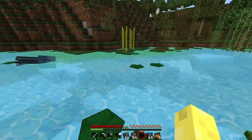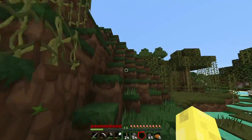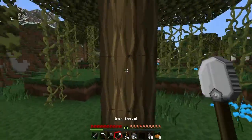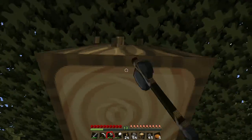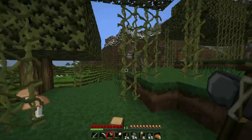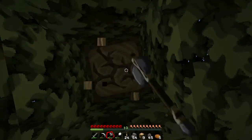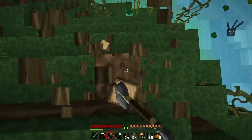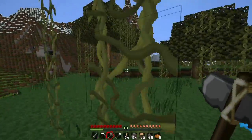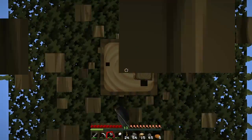Right now we're going to try to collect different types of blocks so we can add different textures when we start doing bigger builds. I might do all small builds and then come up and do a theme like a kingdom or something. We're just going to chop down some trees and try to get some saplings - maybe we'll find something cool or maybe not.